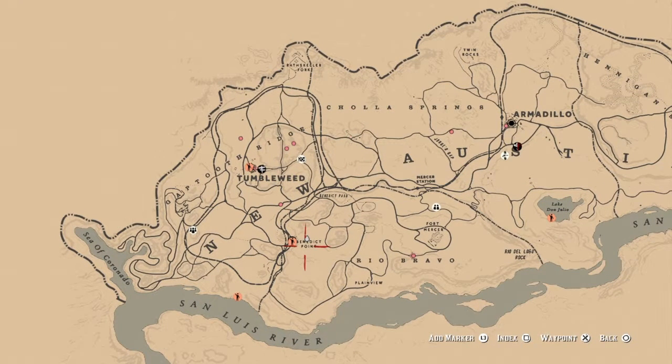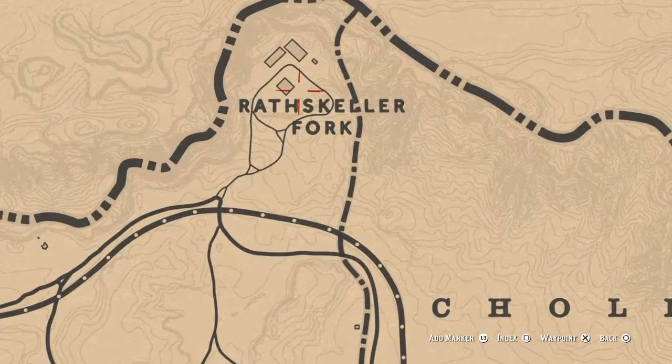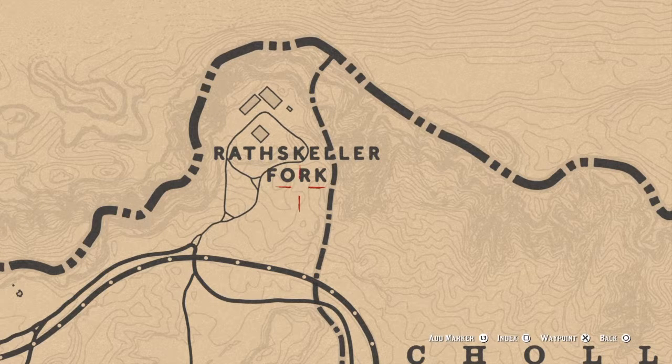What's up guys, welcome to GameStruck. Today I'm going to show you how to get a bunch of horse reviver, horse stimulant, and oats — completely unlimited. You can do this over and over again. It's in New Austin, right at this location: Rathseckler Fork. Just make your way up there.